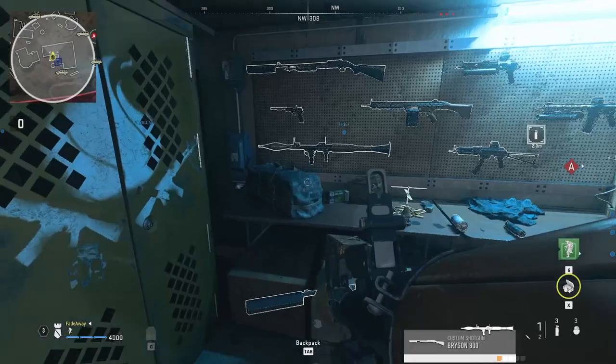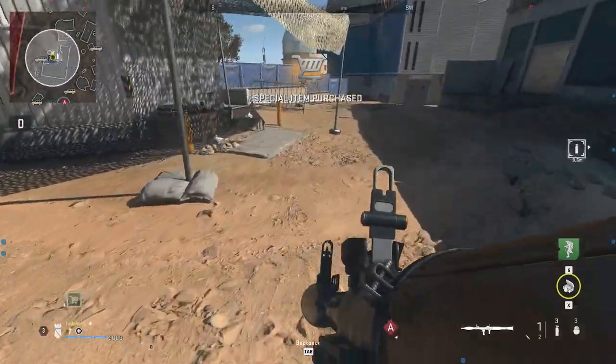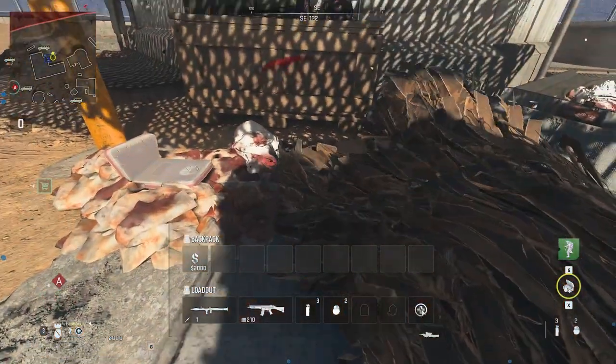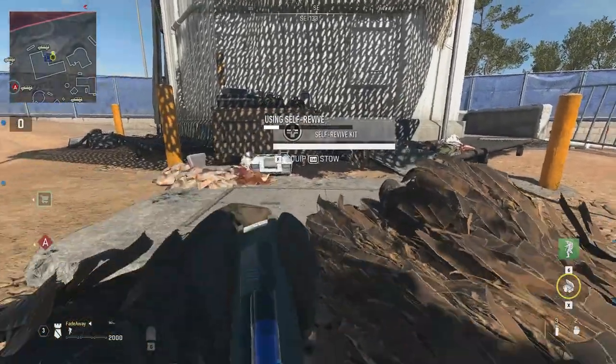Run over to the supply area next to the weapon and buy yourself a self revive kit. You will basically be duplicating the self revive kit so you never run out of them. Then throw a grenade and stand over it, and open the main menu screen where you can see your weapons, money, and the self revive kit — hover over the self revive kit.